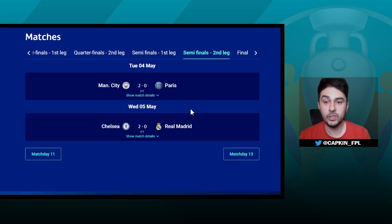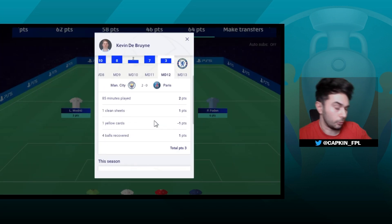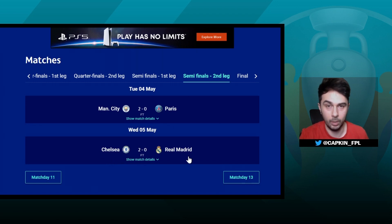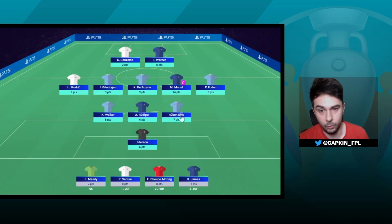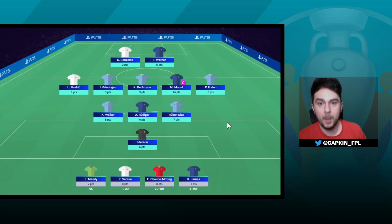Now let me give you a proper example of captain strategy from the Champions League Fantasy Football game, looking at the semi-final second leg — two fixtures on two different days, so two chances at a captain return. Manchester City vs PSG was the first game. I captained Kevin De Bruyne and he only returned three points, doubled to six — not a great return. So in the substitute deadline I removed my captain off him, going back to three points, and put my captain on Mason Mount for the Chelsea vs Real Madrid game. Mason Mount returned seven points.